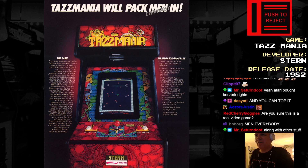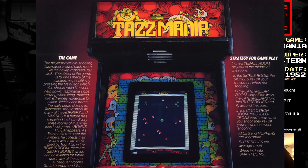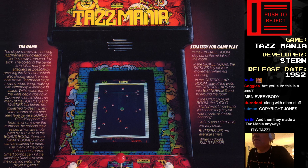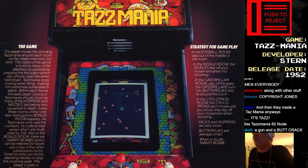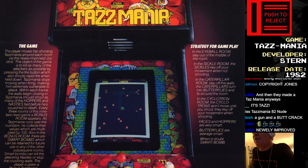Just like Poccal Gyps now. This is a game where you're a horrible creature with a gun. Player moves hip-shooting Tasmania around each room via the newly improved joystick. The object of the game is to kill as many of the attackers as possible by pressing the fire button, which also shoots rapid fire when held down.